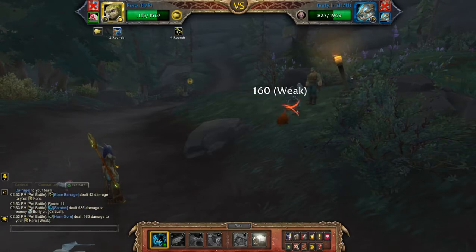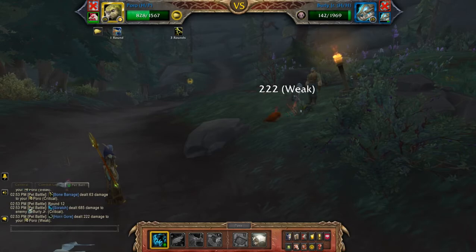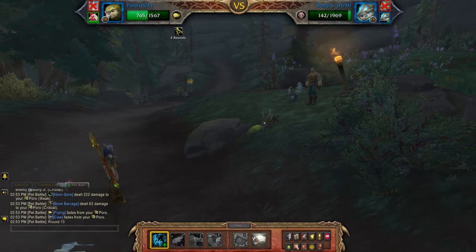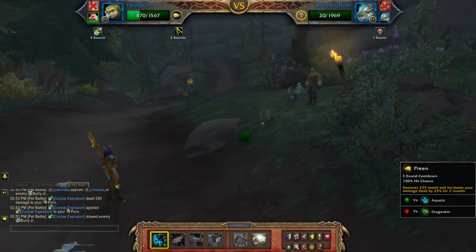This is the first battle that I've actually used Poro, so it's always quite exciting when I use a pet that I don't normally use, especially if it's new for this expansion — which it is. So I'm going to Scratch one more just to get him down for his immortal round, then I'm going to use this turn to heal.